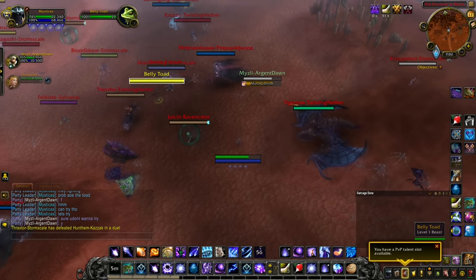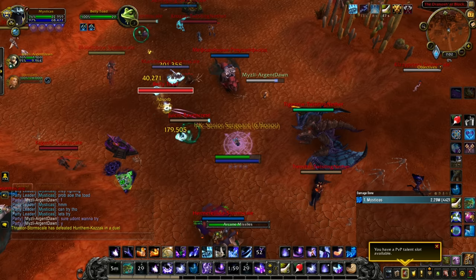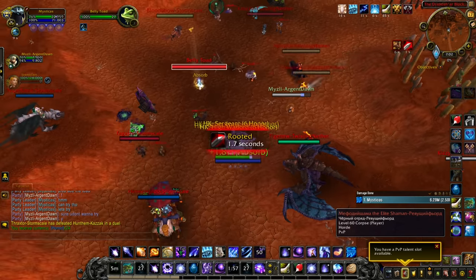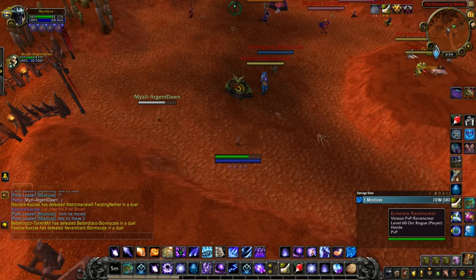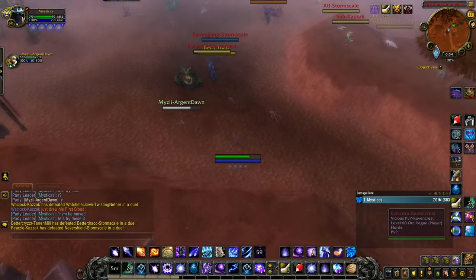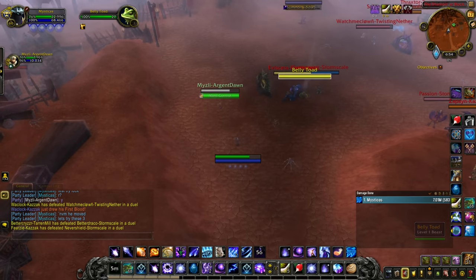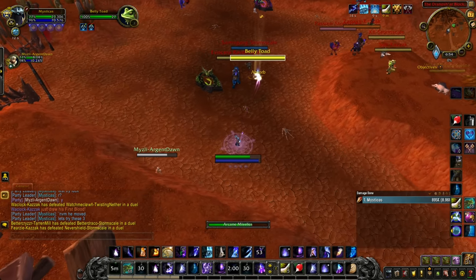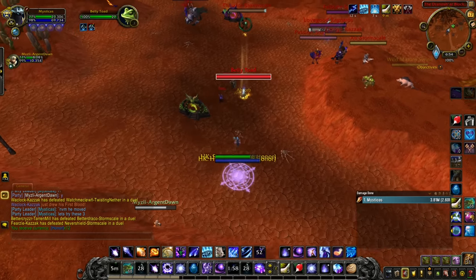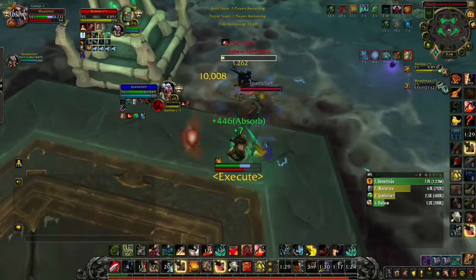So this means that Ray of Hope is crucial to the combo and it can't be done without it. The whole combo is the following: you and a priest friend approach the Horde and spawn a toad at the same time as your Mass Invisibility. The priest Mind Controls the toad followed by Ray of Hope. Then you quickly cast Radiant Spark followed by Arcane Missiles, and it should destroy anything nearby. I hope you all enjoyed the video — thank you for watching and stay tuned for more.